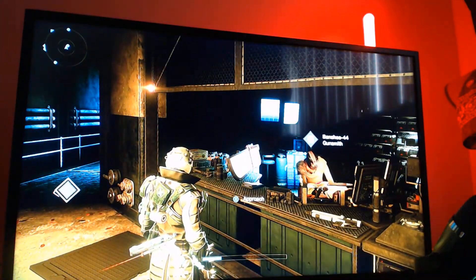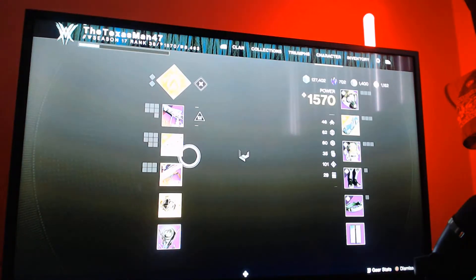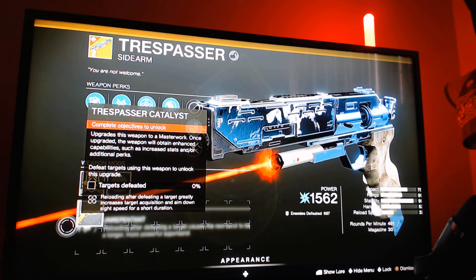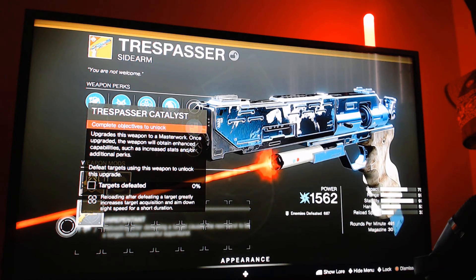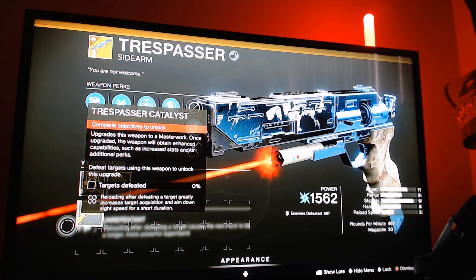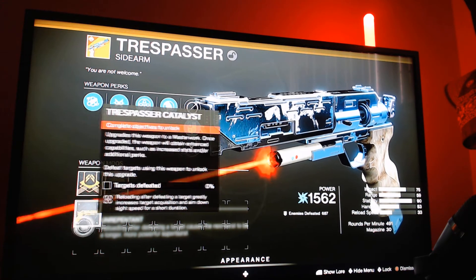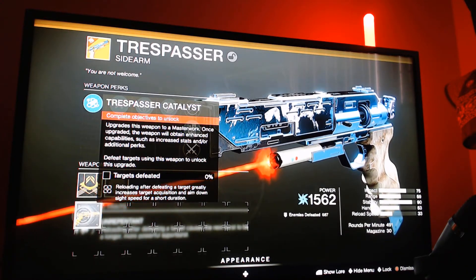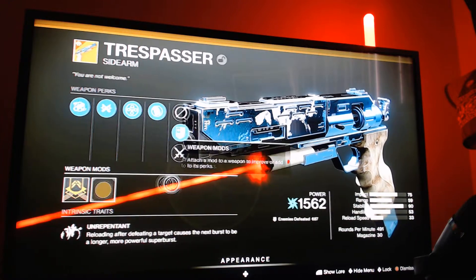Once you've completed step three, head back to the Tower to Banshee-44 to receive the catalyst itself. Once you get the catalyst and fully charge it up by getting more kills with the Trespasser, it will give the weapon increased reloading after defeating a target, and greatly increases target acquisition and aim-down-sight speed for a short duration — which is really good and helpful for the sidearm, making it a lot more powerful.